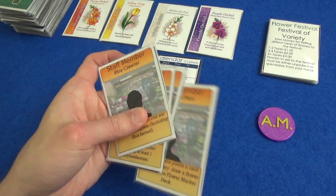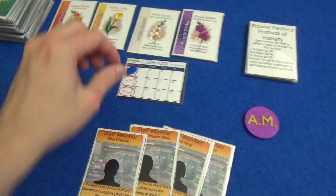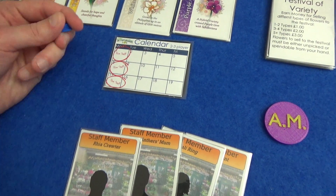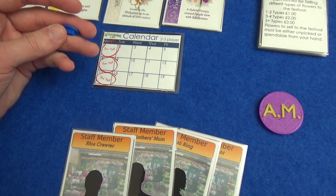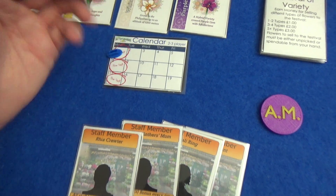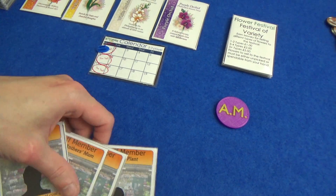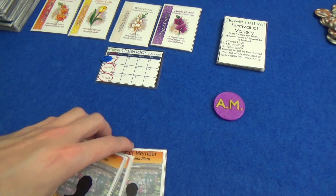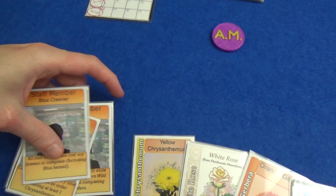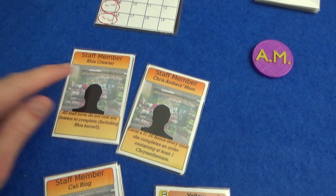We also get four staff cards which we then draft — I've already done that — so we'll end up with four staff cards, and we'll be playing three over the course of the game because we have three weeks that we play in here, five days a week. The first thing that happens on a Monday, before anybody does anything, you have the chance to hire staff. They can do some really cool things. The downside is your first staff member costs you a flower card from your hand. I've got Ria Kruta.